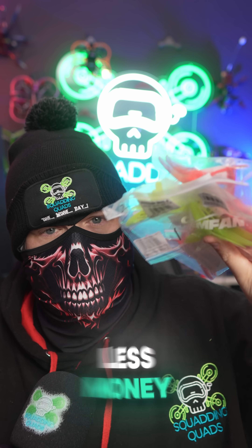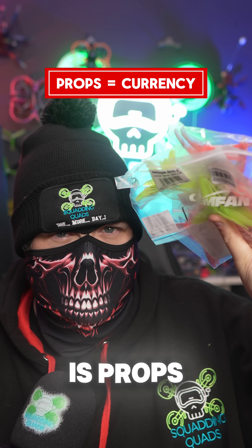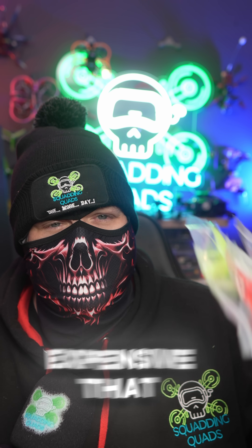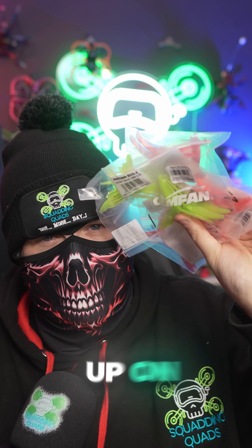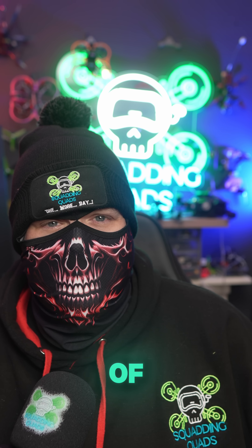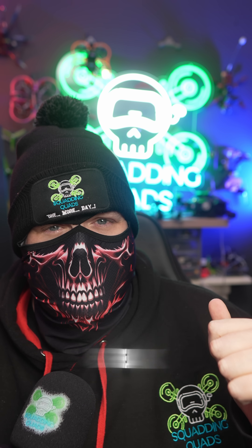The real currency in FPV is props. Forget expensive frames and expensive everything else — just make sure you stock up on props. Because when you first start flying you are going to break them, you're going to need a lot of them, and they're the things that are going to break first. They're also the cheapest thing to buy, so buy lots of props.